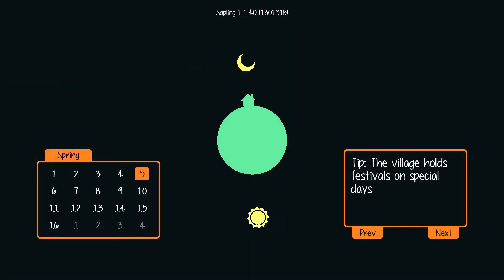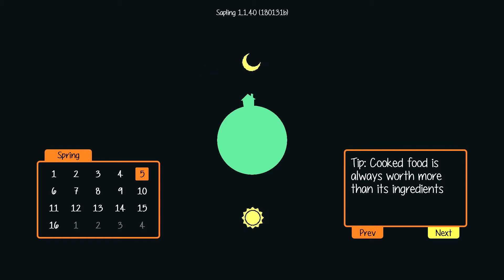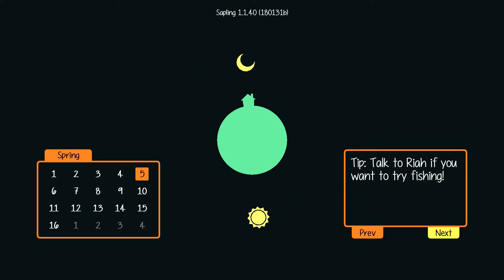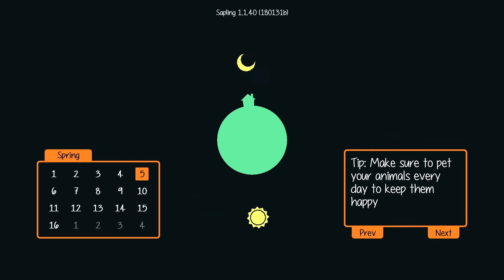Oh, I fell asleep. We both passed out. I probably hit my head on the saw bench. Loading screen tips: use a shipping station catalog to access a huge number of items. The village holds festivals on special days. Cooked food is always worth more than its ingredients. You can sell an item back to a store — just place it back where you bought it from. Merchants sell new clothes; change clothes at any wardrobe. Talk to Ria if you want to try fishing. Use the whistle to have your pet do tricks. Make sure to pet your animals every day to keep them happy.